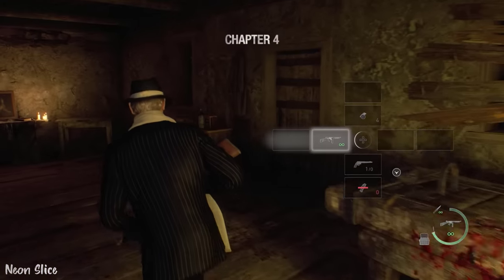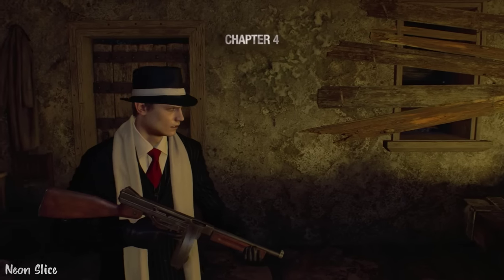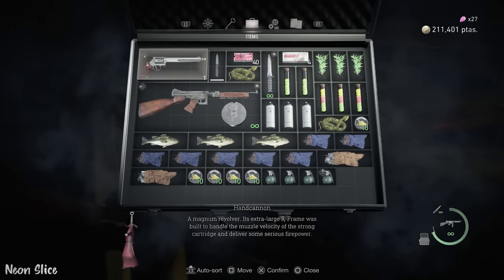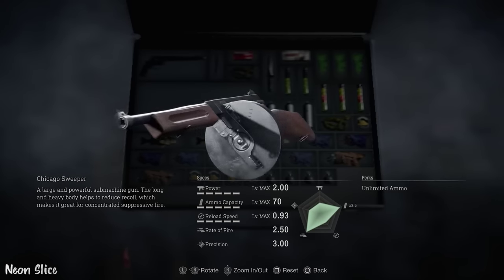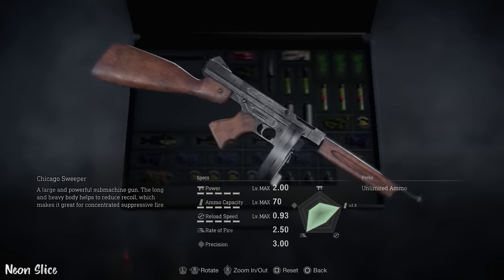What are bonus weapons in Resident Evil 4 Remake? The answer is extremely simple, very easy. The Hand Cannon, the Primal Knife, and the Chicago Sweeper are the only three bonus weapons in this game.